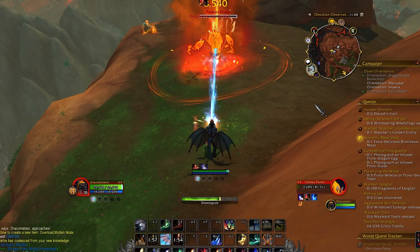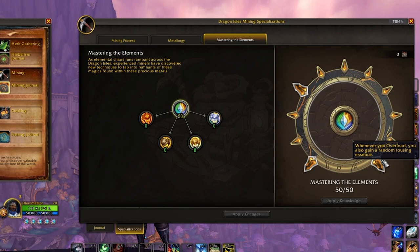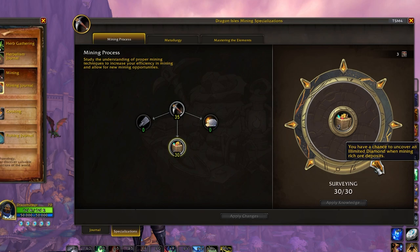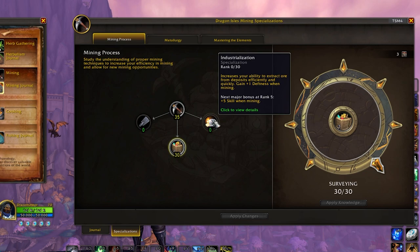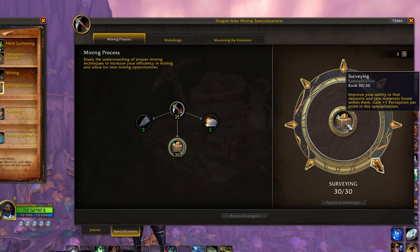This build and strategy is based on primarily gathering from elemental nodes around the Dragon Isles. The second node I like to max out is in the mining process tree to max out the perception subnodes, because perception for mining is especially useful. If you max out this node, you have a chance of discovering the epic gem, the base version called the Elimited Diamond, though I've yet to find any from Rich Ore.